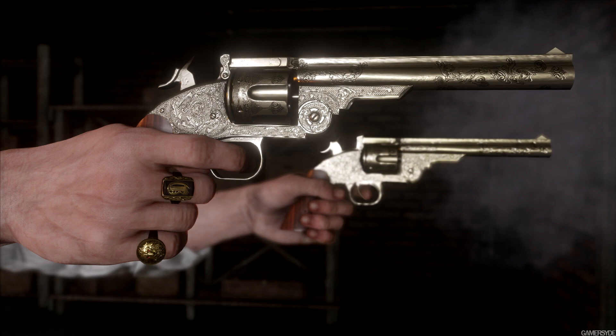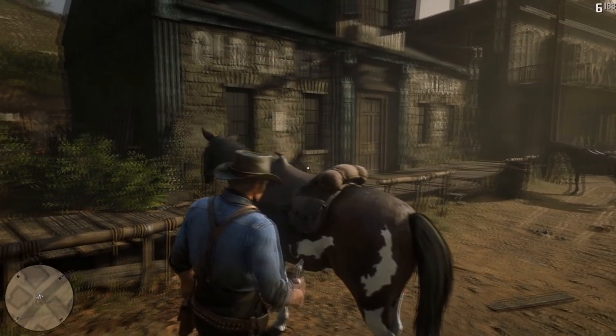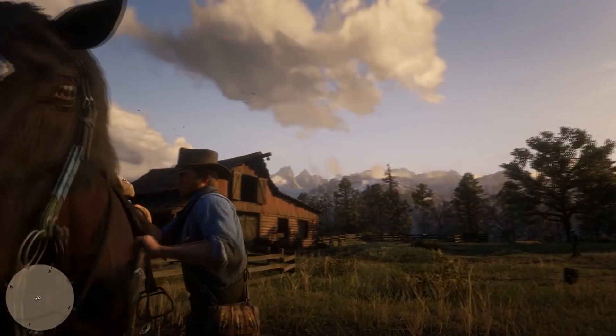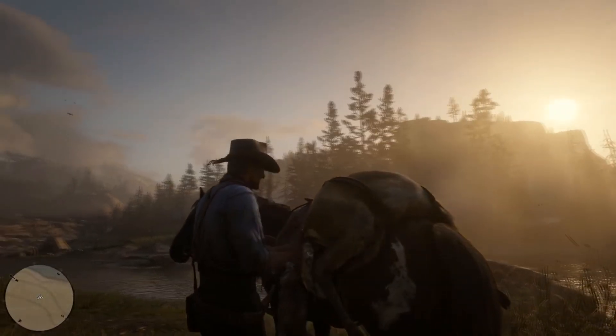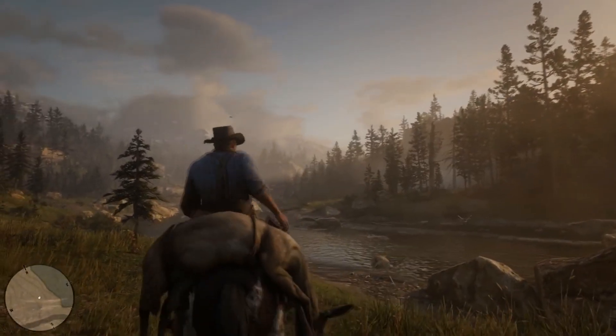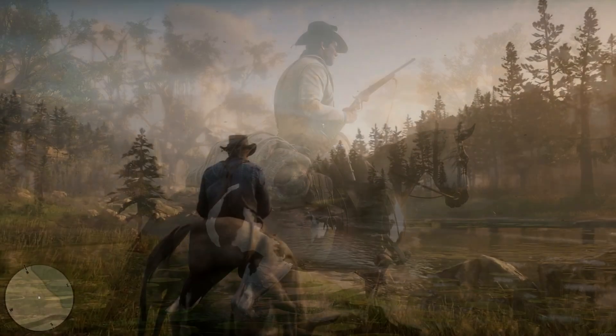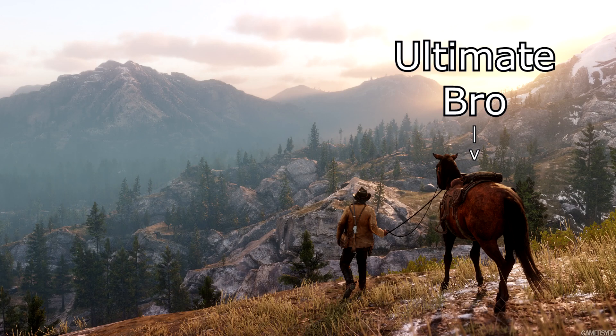The best way to overcome this tricky inventory system comes from your trusted steed. In addition to carrying the carcasses of hunted animals, your horse can hold everything else that Arthur doesn't have the space to carry. It seems like your horse has an infinite amount of storage, so changing between weapons depending on the situation should not be too difficult as long as you keep your horse nearby. Your horse can even pick up items that you drop.